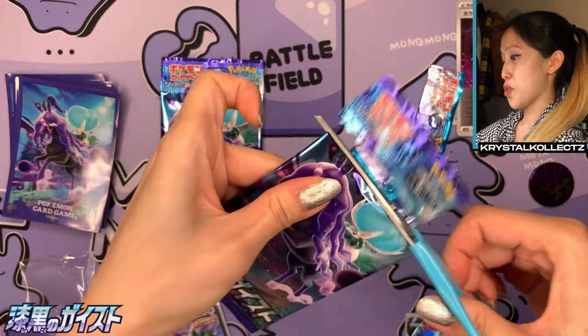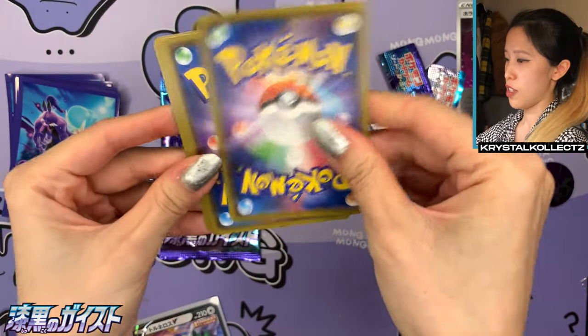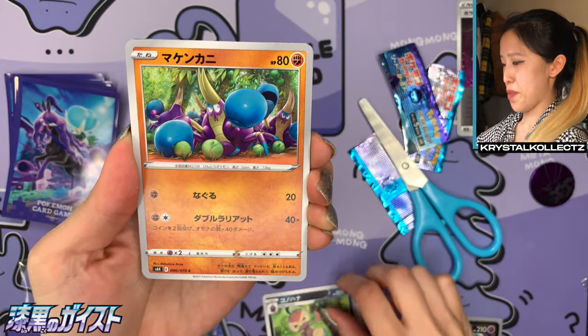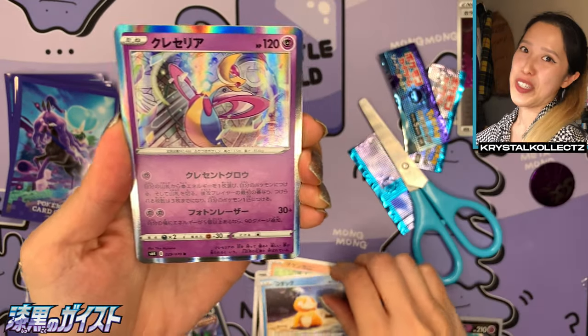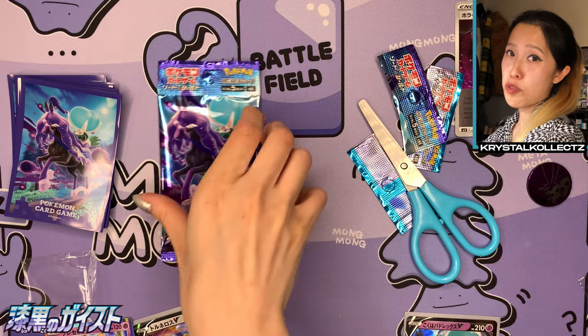Now on to Shokokun no Gaisto — Jet Black Poltergeist, Jet Black Ghost, whatever you guys want to call it. Lots of cool names — or even Spirit. We have Crabrawler, a very cute Psyduck in this set. We have Cresselia — my favorite holo. Very happy to actually pull that. Two for two so far.